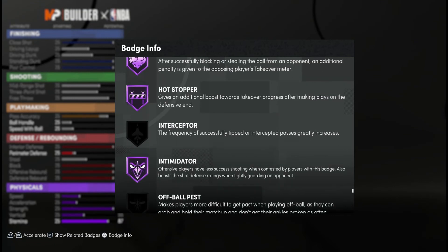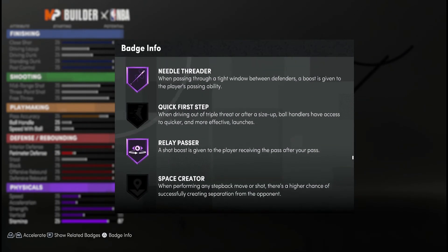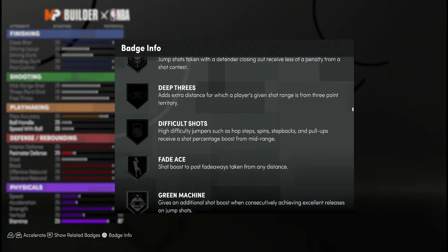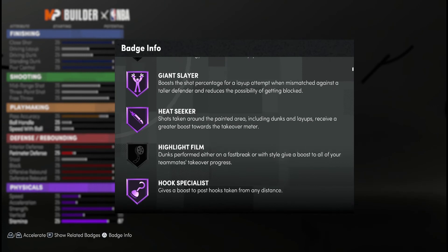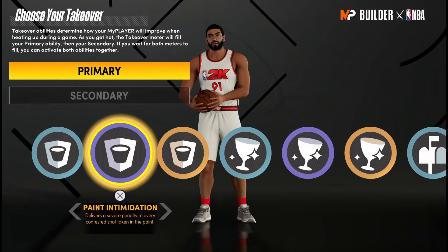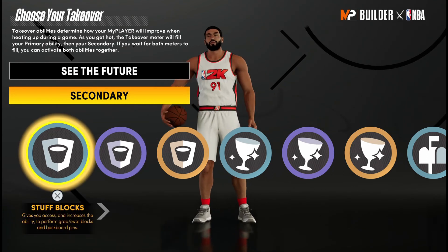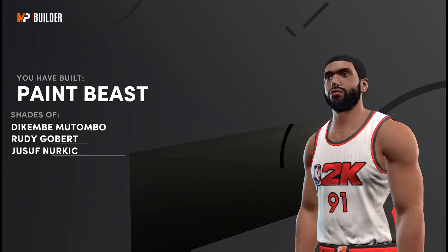Right here you can see all the Hall of Fame badges — you're getting Intimidator, Hard Foul, defensive boards, Defensive Leader, Box, Brick Wall. These are the things you want as a center. You cannot go wrong with a 7'3" pure glass cleaner. This year you can even get Dimer because 2K has messed up the badge system — the amount of badges you can get by changing stats by just one number is insane. For finishing badges we want Posterizer and Lob City Finisher. All these badges just make you better. I went with See The Future and an interior defensive takeover — interior drop badge, so when a guy comes into the paint I'm dropping him and he can't posterize me. This is a real paint beast.